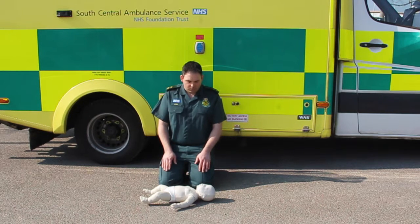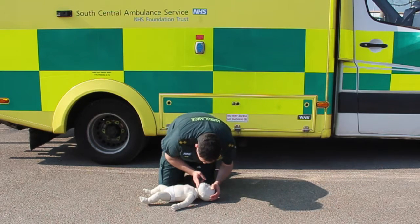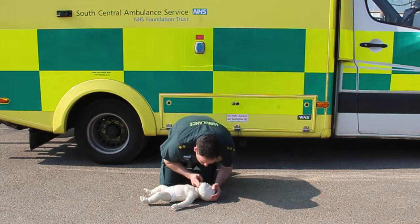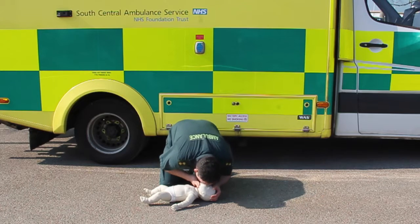First, give the baby five rescue breaths by tilting the head back and opening up the airway. A rescue breath is a slow, gentle breath that you need to give to make sure that the chest rises just enough to inflate the lungs.